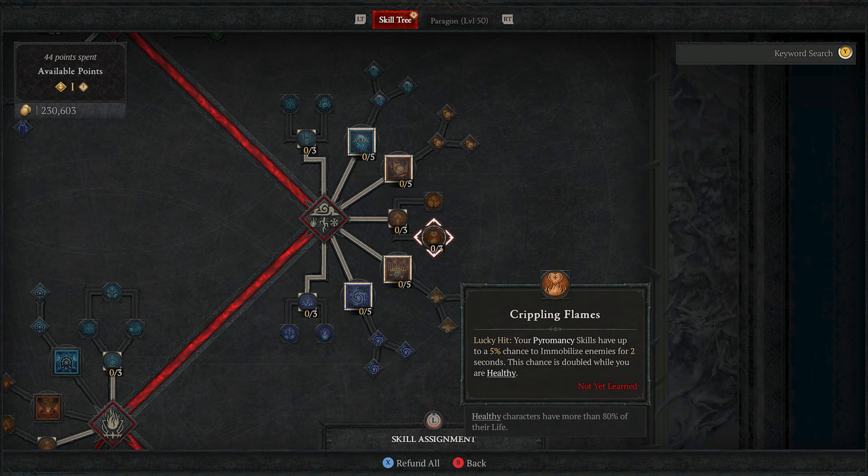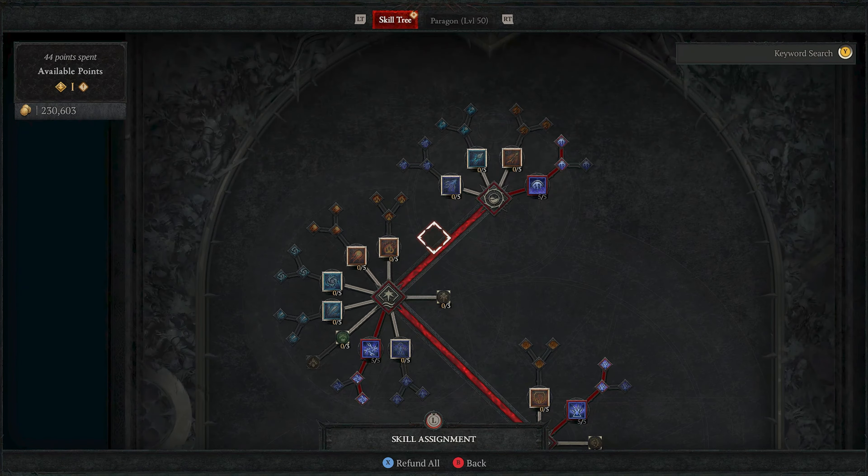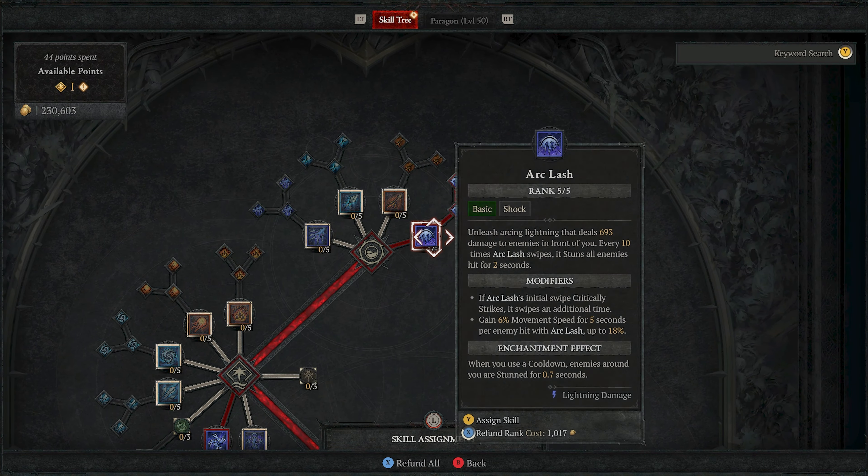All right, finished that up. Yeah, like I said, with the character — it's a sorcerer, obviously. It's something I'm kind of working on — it's a work in progress. Ice seems pretty powerful. Lightning is very fun.